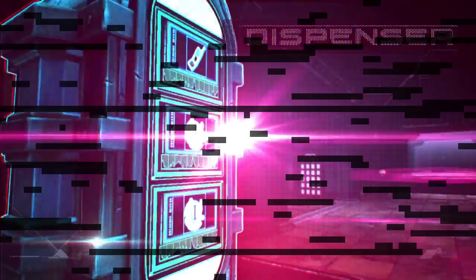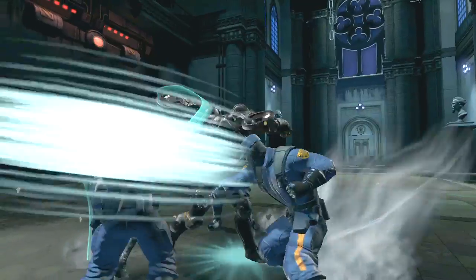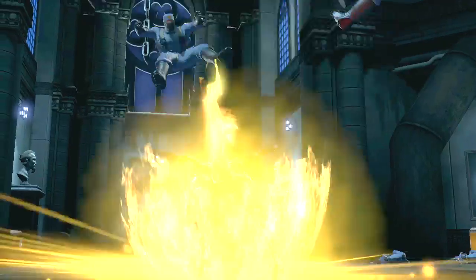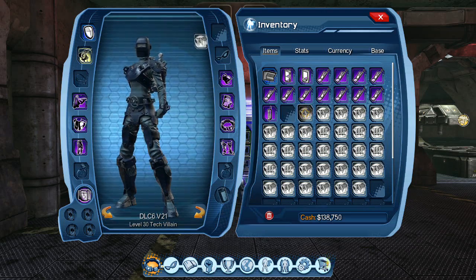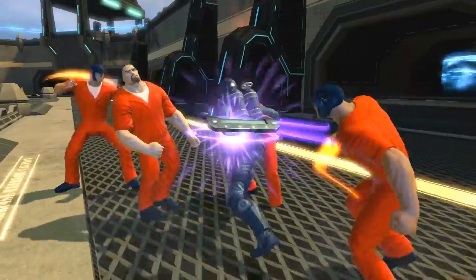Your base's dispenser will provide you with the devices or mods needed to activate these features. Equip them to use in combat. New research mods will enhance your weapon or gear, providing an even bigger advantage over your opponents in combat.